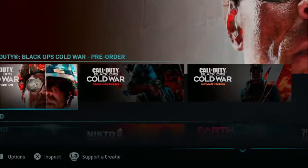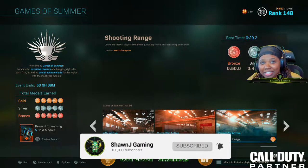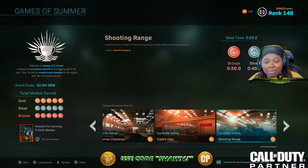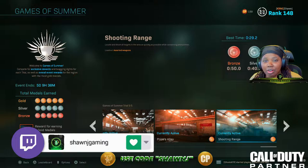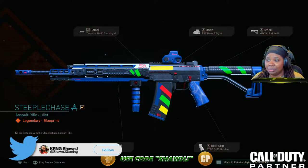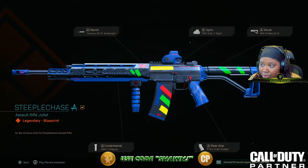Hey what's up guys, it's your girl Sean, aka Seanjay Gamer, back with another YouTube video. Today I have a video showcasing the new Games of Summer reward. If you get gold on all five events you unlock this GRau variant, and it's actually pretty dope — it comes with the archangel barrel, which is the only barrel I use, along with the holo sight, strike light, rubber grip, and merc foregrip.